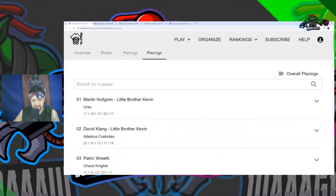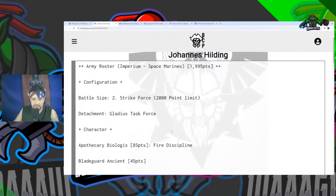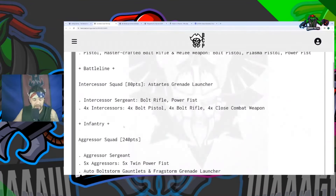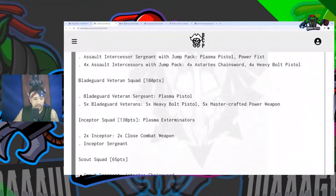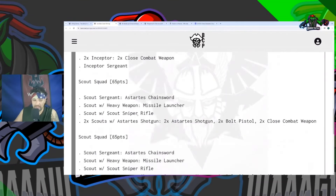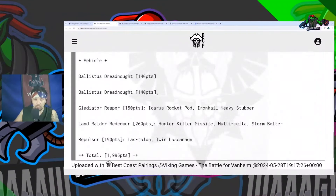In his first game he went against Space Marines with the Gladius Task Force — Apothecary Biologis with Fire Discipline, Blade Guard Ancient, Lieutenant as Warlord. Then Intercessors, one unit of Aggressors with Bolt Storm Gauntlets, another unit of Assault Intercessors, two units of Assault Intercessors with jetpacks in five-man units, a Blade Guard Veteran squad maxed out, Inceptors with Plasma Exterminators, two units of Scouts, two units of Ballistus Dreadnoughts.